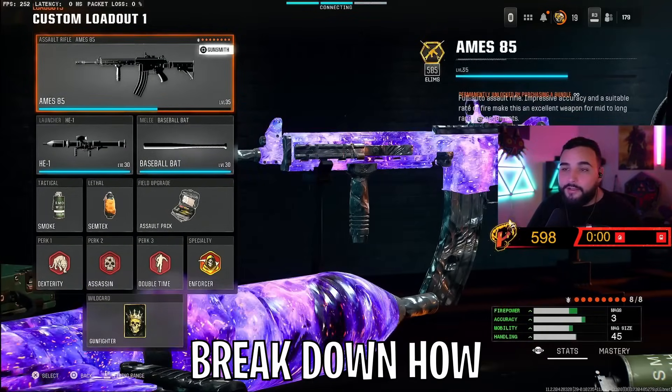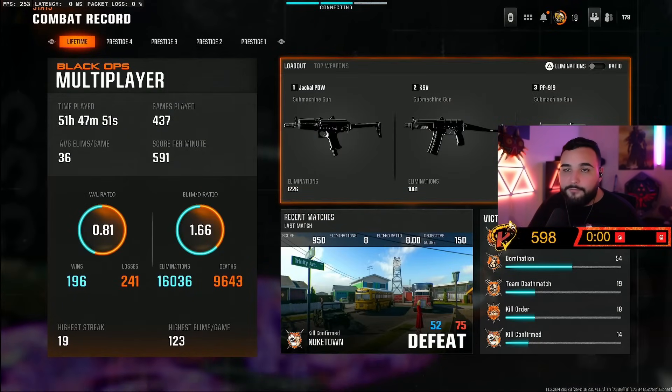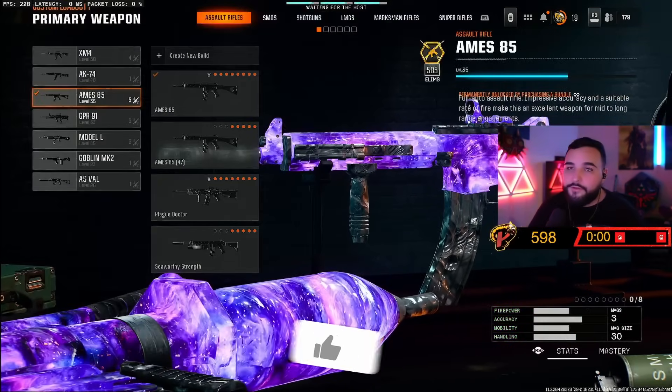Welcome back to another video. Today we're going to break down how I got Dark Matter. These are my stats for when I finished the grind: about 51 hours of in-game time total, 437 games played. I did play a little bit of Nuketown after this, but I had a pretty decent amount of games played for the camos.